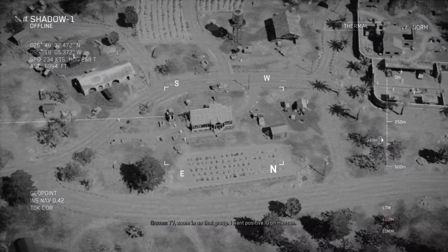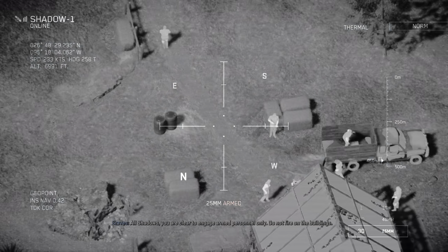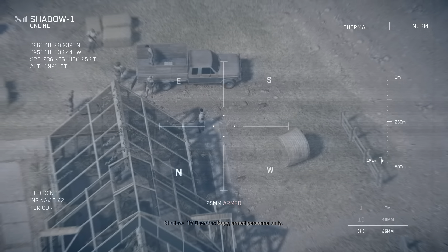Lock him up from there. Graves, you're cleared hard to engage external. We'll clear the buildings when secure. Zero-seven, copy that. Keep your heads down. All shadows, you are clear to engage armed personnel only. Do not fire on the buildings. Copy, armed personnel only. Use the 25 mike mike to limit collateral. Let's make some music.